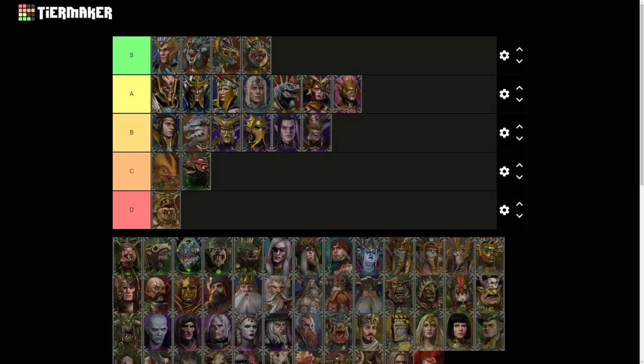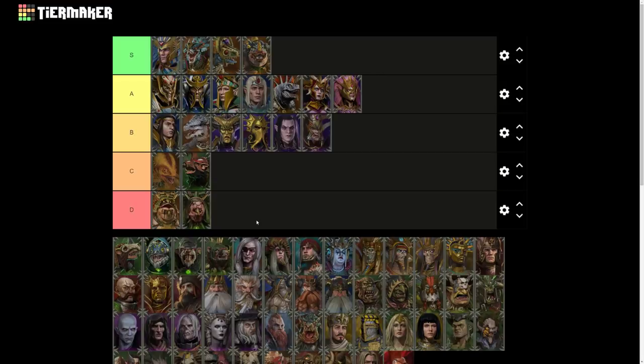Next is Lord Skrolk's trait, Plague Lash. It provides immunity to swamp attrition and minus five public order in the local enemy province. Swamp attrition is not a big deal — there are barely any swamps in the game, mostly confined to Lustria, and even when you walk through them you barely take any damage. Minus five public order in a local enemy province is useless — causing revolts in enemy settlements is one of the most ineffective ways to play. Lord Skrolk's defeat trait belongs under D tier.